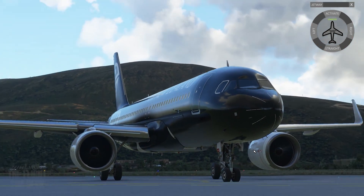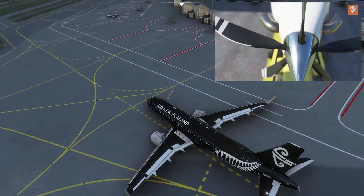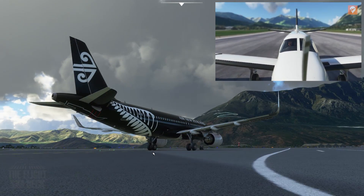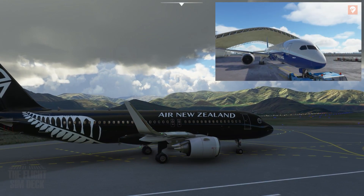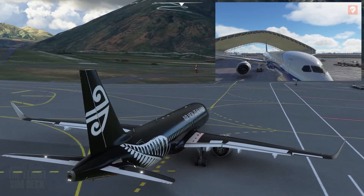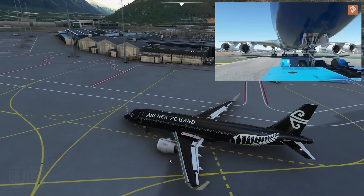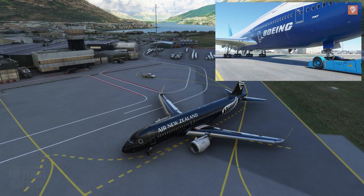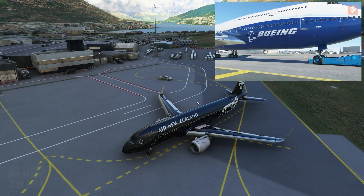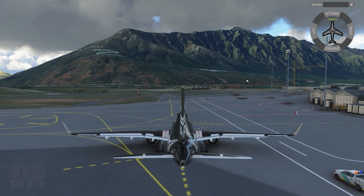If you want a more intuitive app, there's one by FS2 Crew called Pushback Express. It allows you to tow the aircraft, voice communications are coming, with different voices for the flight crew and ground crew, so you have a lot more options there. I did a video about it on the FS Elite channel if you want more detail. Otherwise, this free one is a solid option for Microsoft Flight Simulator.